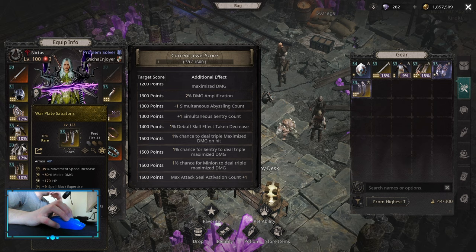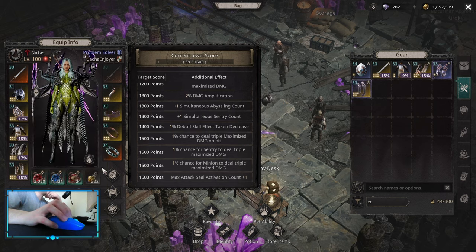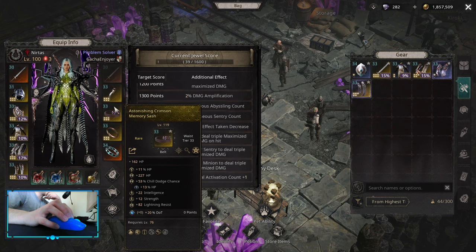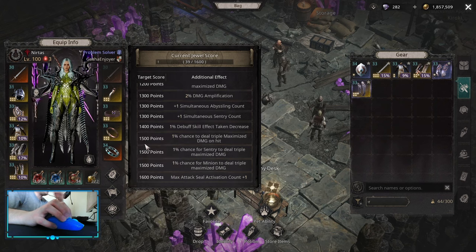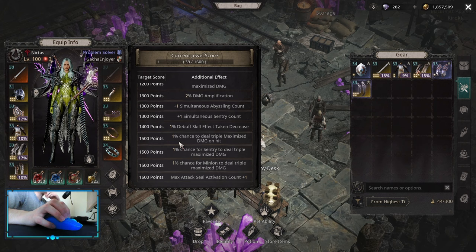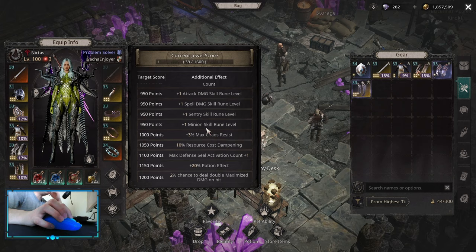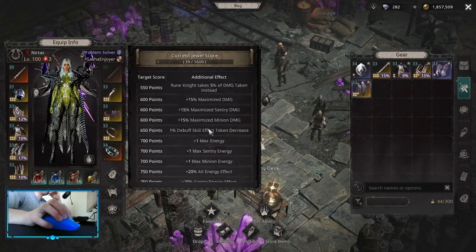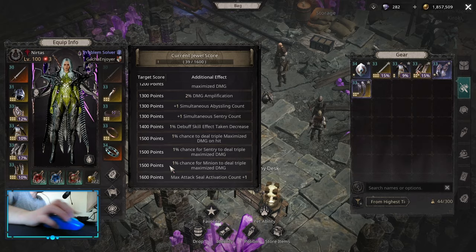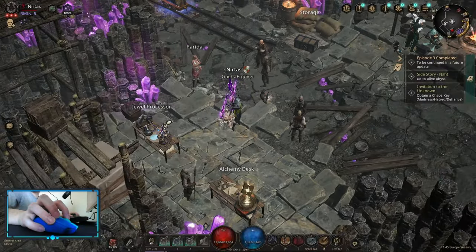You basically need every single star socket, and eight out of nine of them need maximum sculpting to hit this breakpoint. For accessories you need both white and black sockets with two sculpts each — that's nine out of nine. So this is really hard to achieve, but we'll see if people manage to reach 1,600.